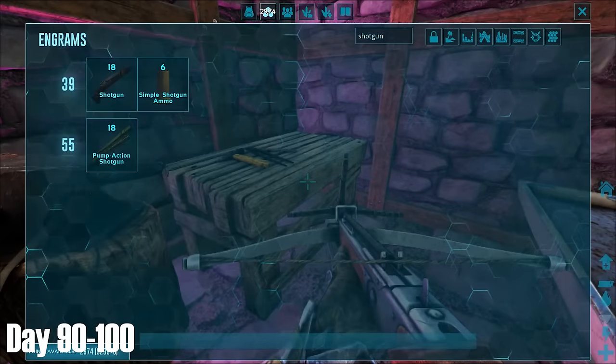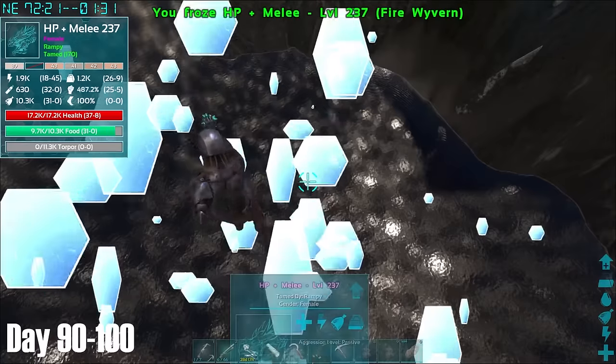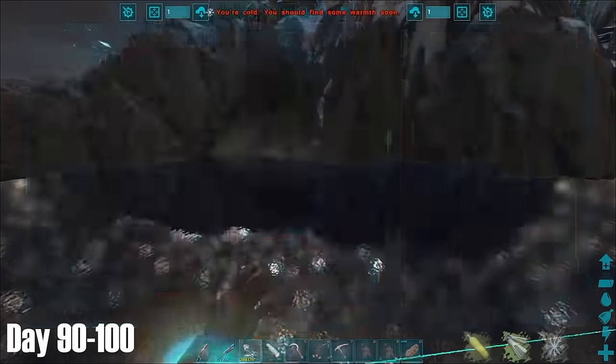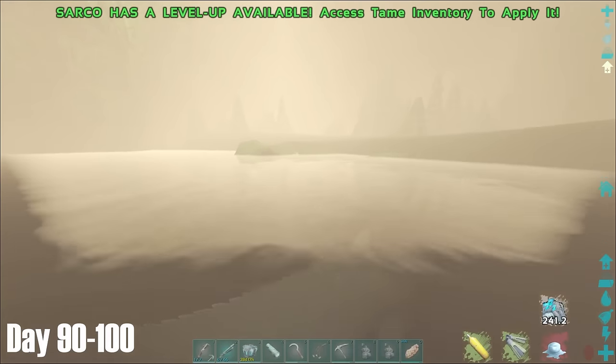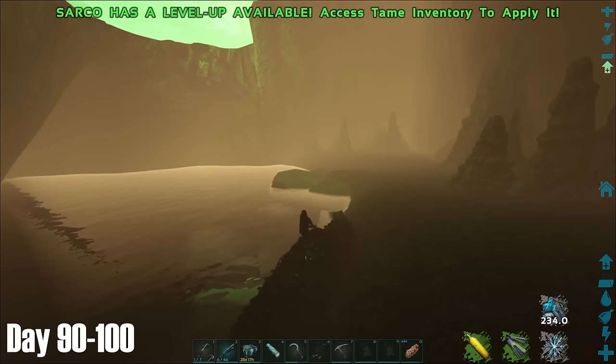Content with my Asgard break, I returned to the overworld to go after the Artifact of the Massive. At base, I made sure to make some shotgun bullets, as I had seen all sorts of weird creatures on YouTube that were apparently guarding this artifact. The entrance to this cave is actually underwater, so after cryo-ing my Wyvern midair, I put on my scuba and popped out my Sarco before entering the cave.